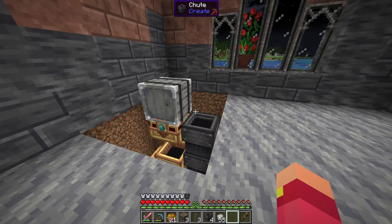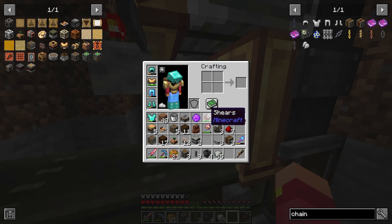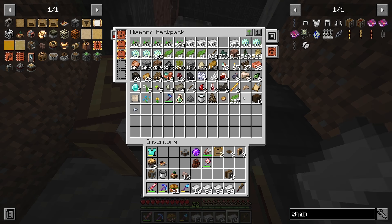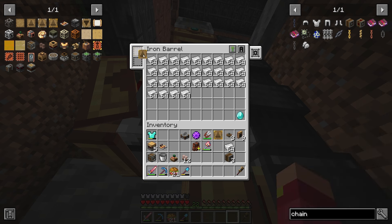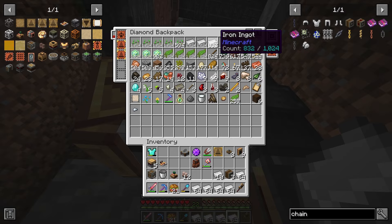Let me see if this works — I need to stockpile iron first. I click a bunch of iron into the barrel, a couple more stacks. I also brought a tier upgrade, so now it's stocking up even more, which is fantastic.